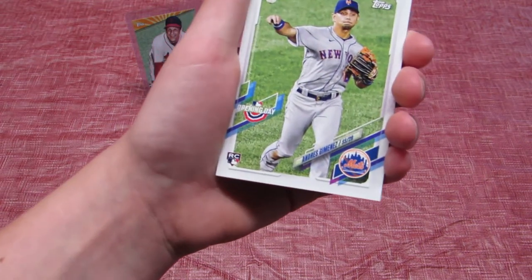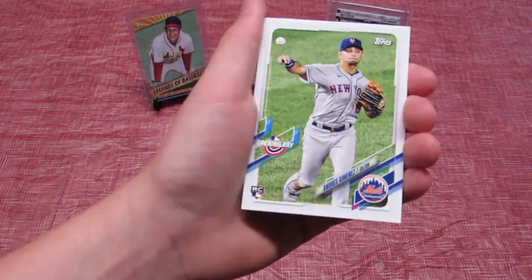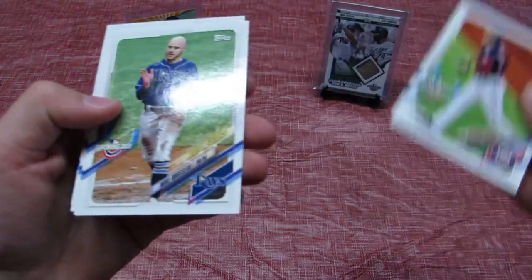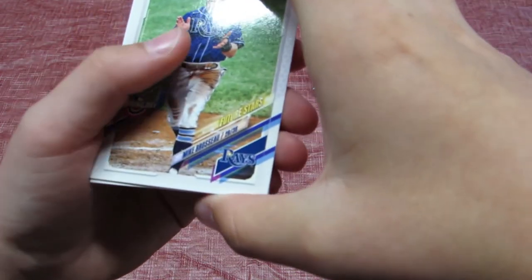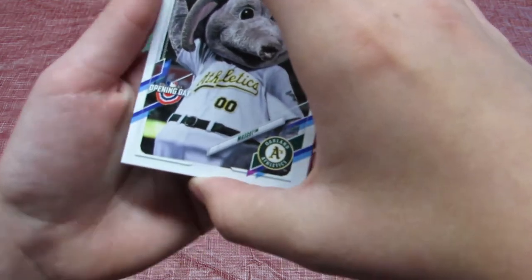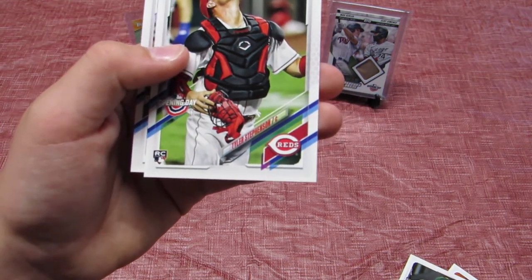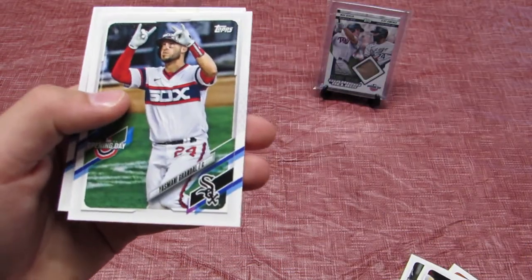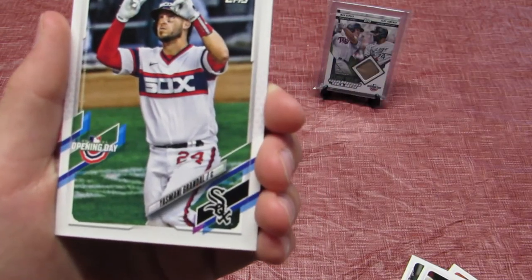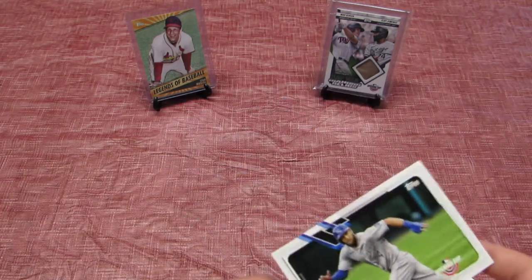Andrews — not sure how to say that. I'm not a big baseball fan so if I say any names wrong, sorry. He's on the Mets. Patrick Corbin. Future Stars — Mike Brosseau. We got a mascot for the Oakland Athletics. Tyler Stefenson. Yasmani Grandal — not sure how to say these names. And our final card: Alex Gordon.